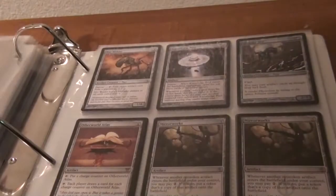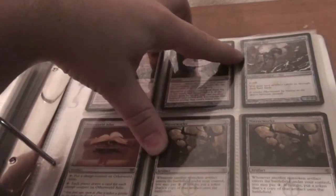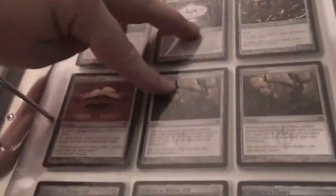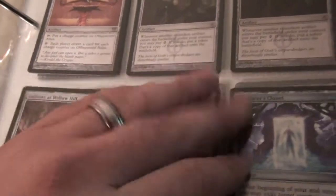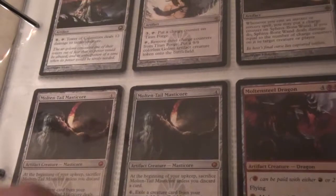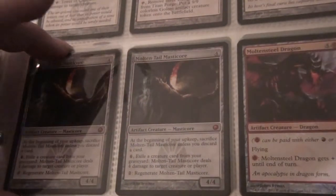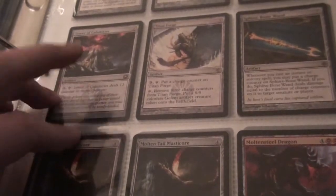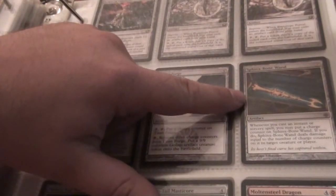And then onto the artifacts. We've got a Mirror Welder, a Knowledge Pool, Shimmer Mirror foil, two Mirror Works, Other World Atlas times two, Galah at Willow's Hill times two, Conjurer's Closet Foil, two Molten Steel Dragon — one Foil, one not. Two Molten Steel Masticore, two Tower of Calamities, Titan Forge, Sphinx Bone Wand — I'm thinking I'm gonna hold onto that. And two Prototype Portal.